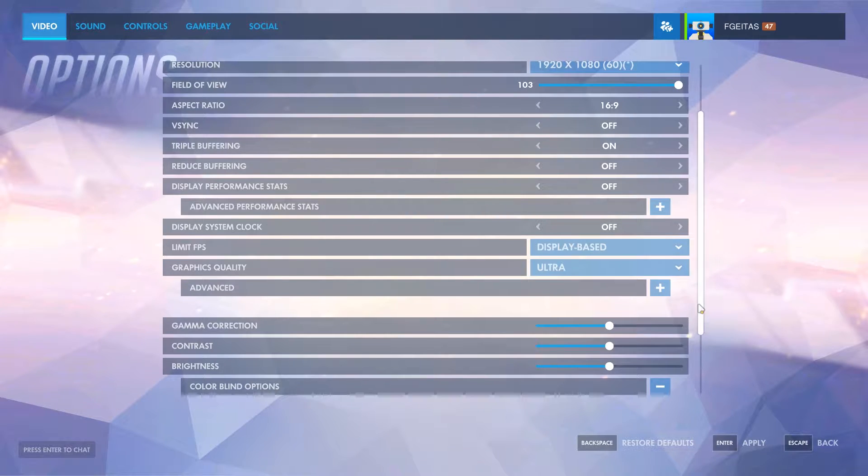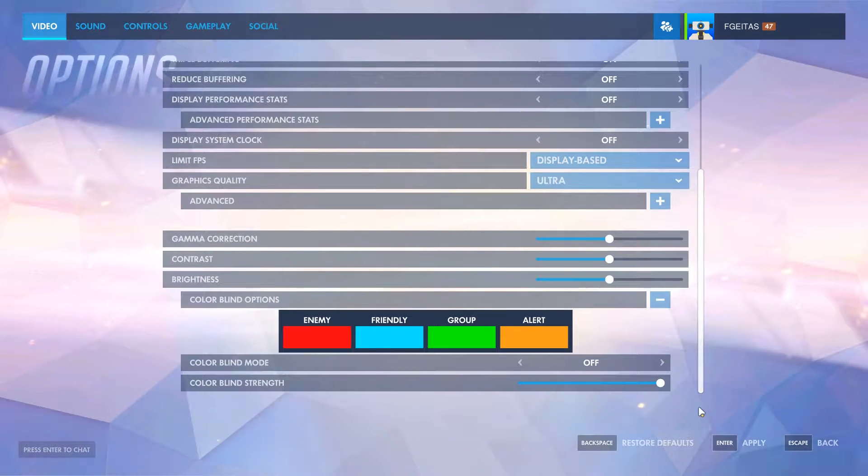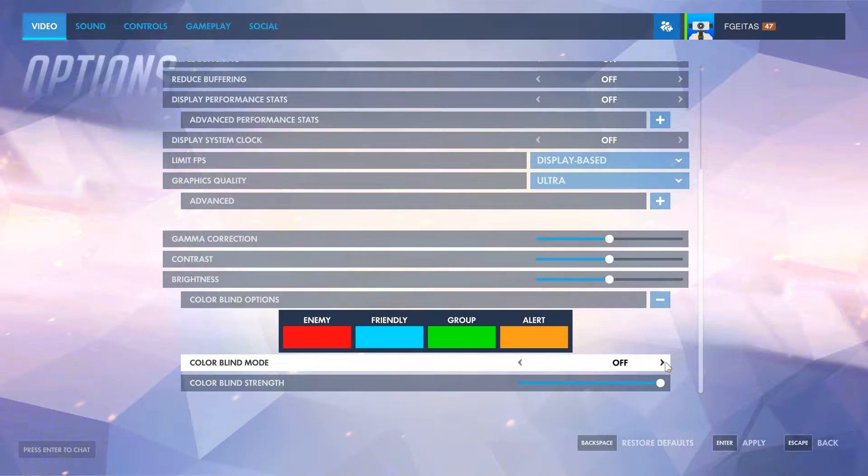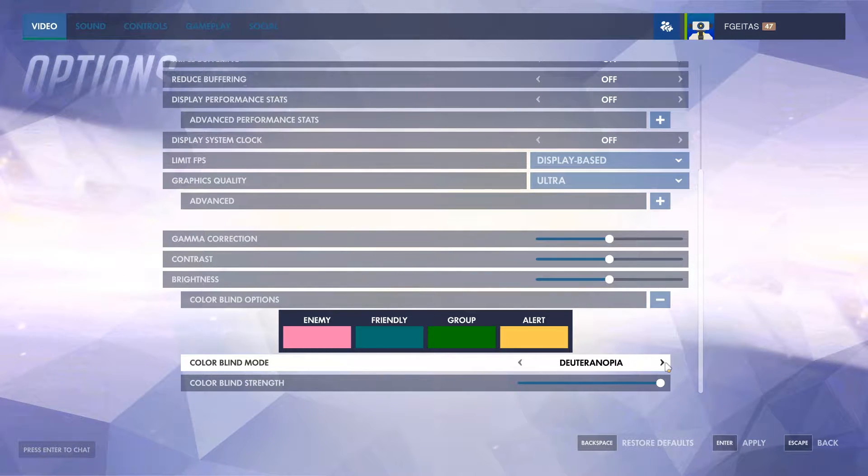There are games that do that. Overwatch, for example - you choose the colorblind type and then use a slider bar for the amount you want that filter applied on screen. It gives you some detail on the characters, changes the color of name tags on top of characters, and adjusts some contrast. Overwatch does it best, I think.